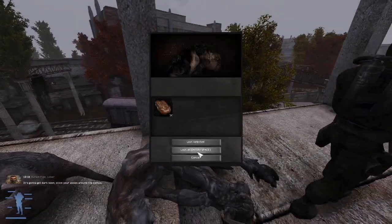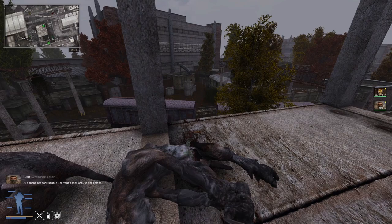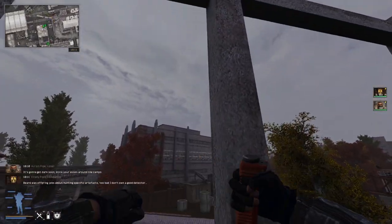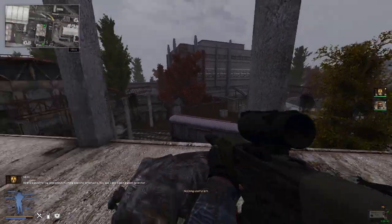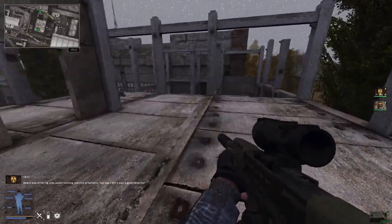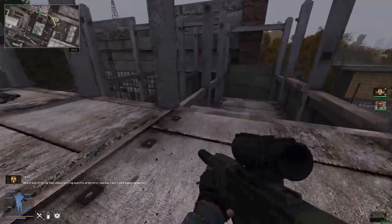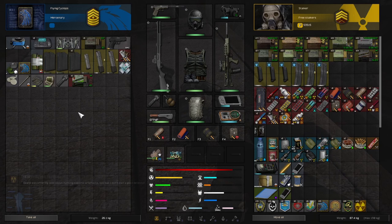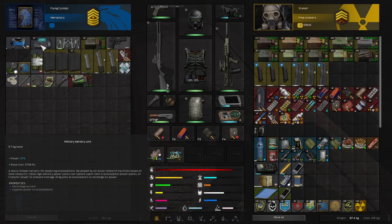I was told that if you stay still the poltergeist can't see you - it seems to be true. There's another stash here I want to collect. We've got some lurker meat we can turn into decent food. It's gonna get dark soon - stick around the camps. Oh, I didn't loot this guy! We got almost a perfect condition exoskeleton frame.